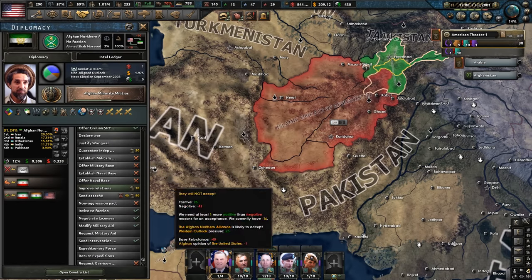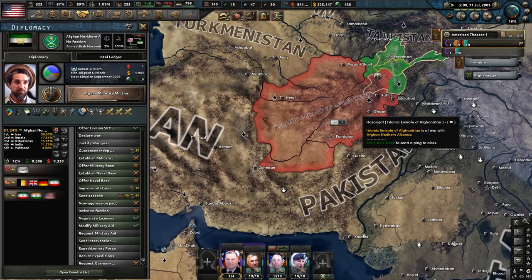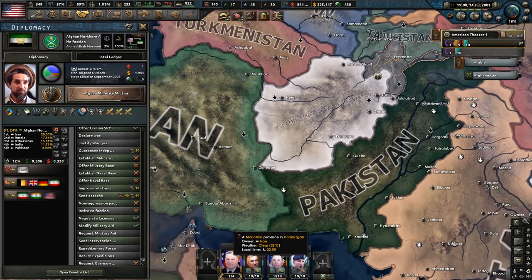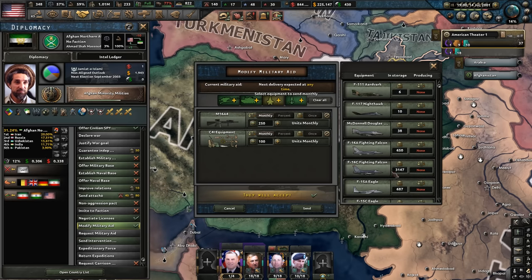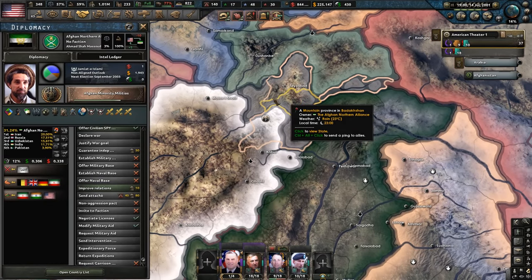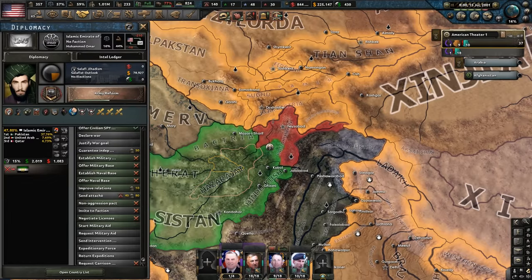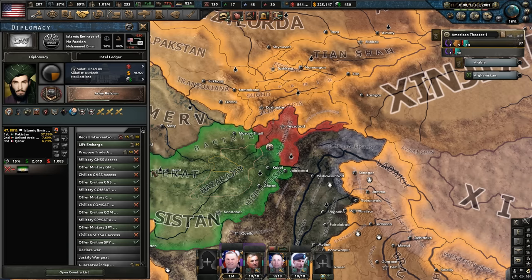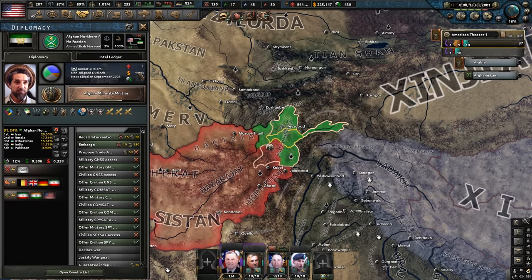I wish we could send more military forces, but they're only just holding in the north. It's going to take a little bit before they arrive. Looks like the British, the Germans, the Belgians, and even the Iranians might help. I think we'll send some support equipment just to help out. They're not looking good. They've accepted the lend-lease. I can embargo these guys — probably not a bad idea. We can't war-deck them straight up, so we're going to have to prop up these rebels and see if we can help.